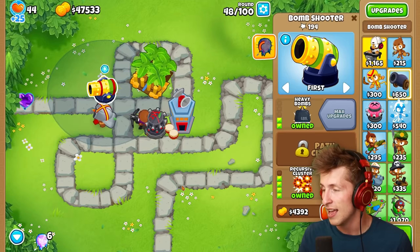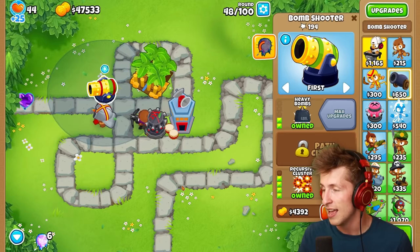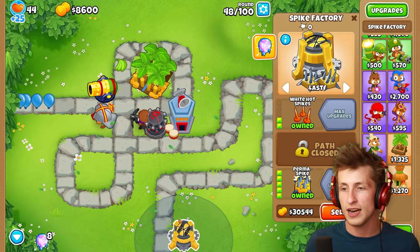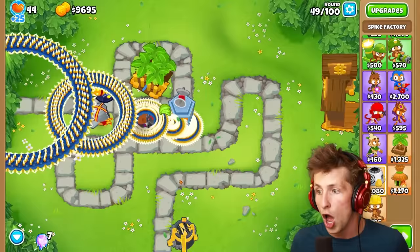That's so awesome — it only got 200 pops though, that's so funny. Okay, the first thing I'm going to do is put down a permaspike factory, just because I don't want any balloons sneaking out. Wait — it doesn't spawn anything. What happens if we use the ability? Oh my gosh, that's so many! What the heck? It got pops — that's amazing!